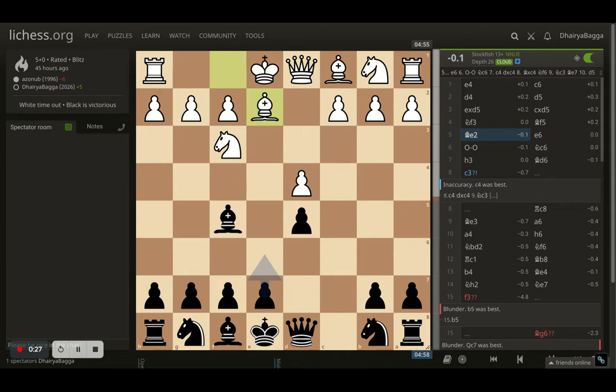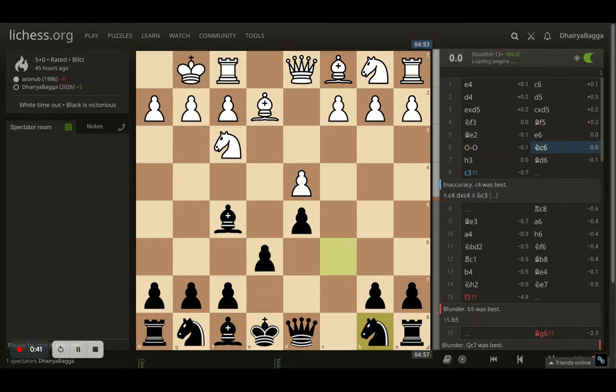Bishop to e2 was surprising — generally we see bishop to d3, so that the light square bishops are traded off straight away after queen takes. But since white developed the bishop to e2, I went with e6 fortifying the center. White castles quickly, and I play knight to c6.